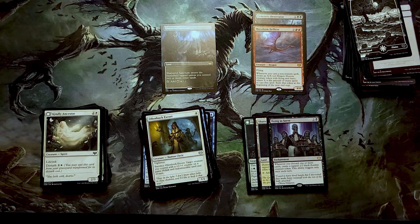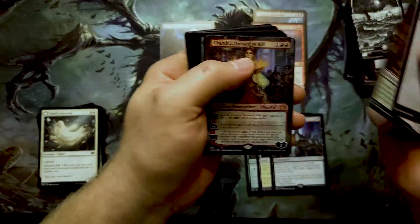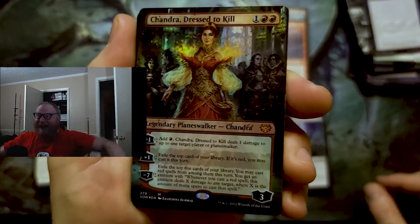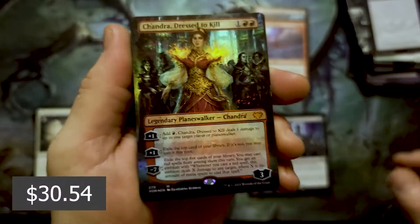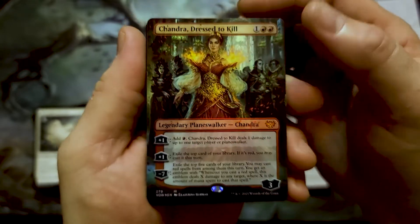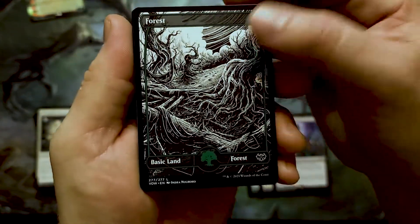Let's do one more and then we'll go into our box topper. Oh yes — I don't know if this is worth anything but if you've watched the channel you know I love me some Chandra, and we just got the borderless foil version! I hope this isn't worth a ton of money because I really want to keep it. I'll probably just keep it, donated to the channel so I don't have to sell it.